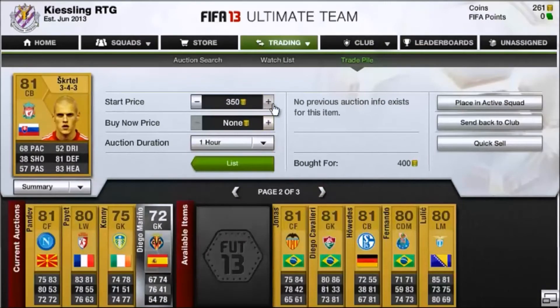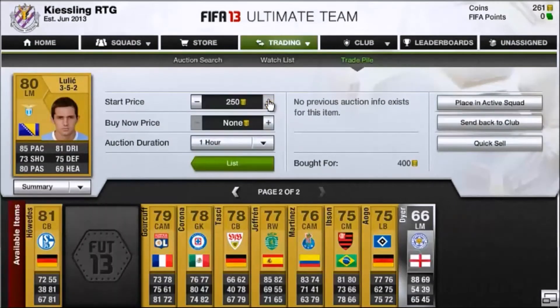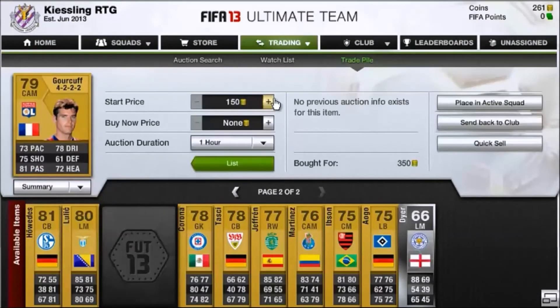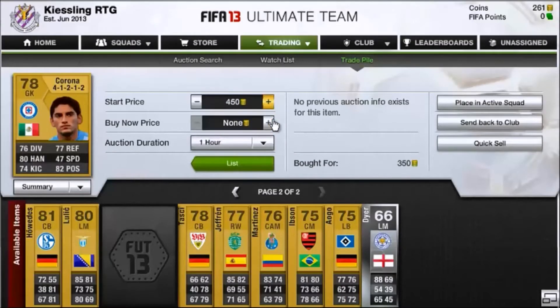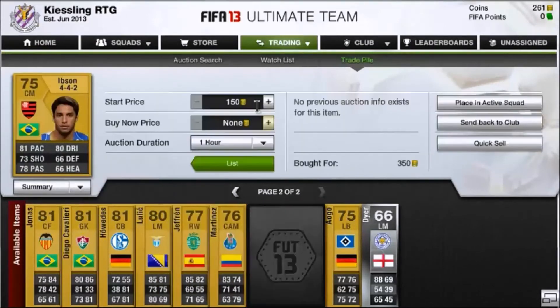We're just getting rid of all of them, and we've found some more. We've found a Skirtle for 400 coins, making a few hundred coin profit on him. We've found a Lewick, and we've found a Gorkhoff for 350 coins — put up for 450 coins, easy 150 coin profit. We're just listing up all of these.